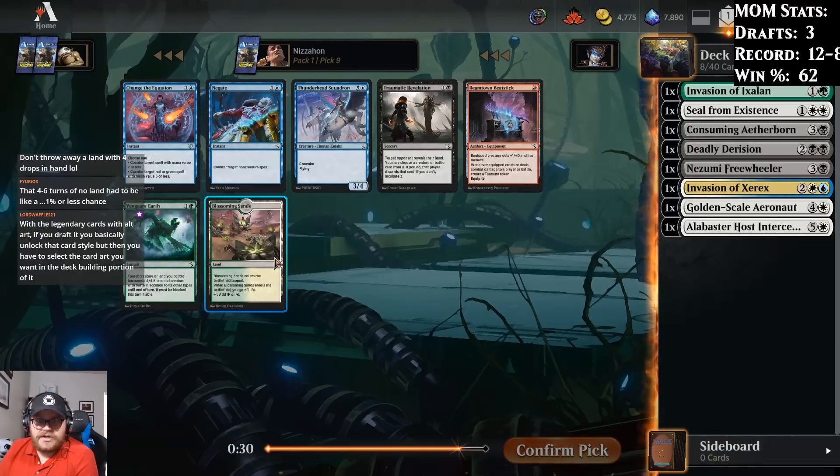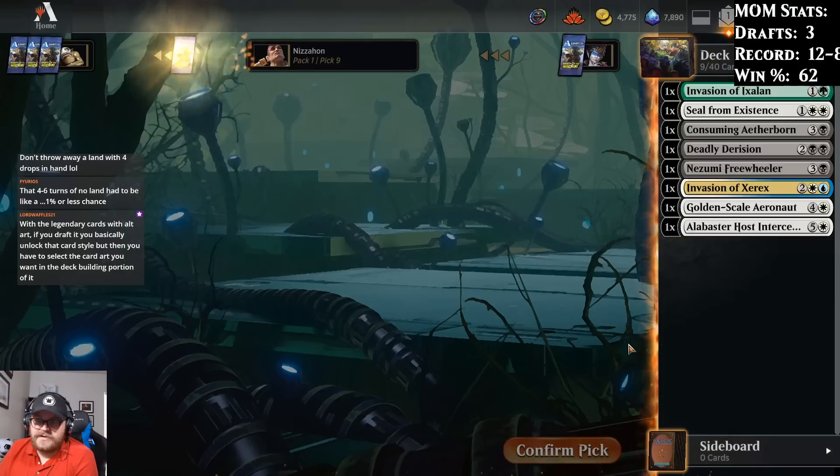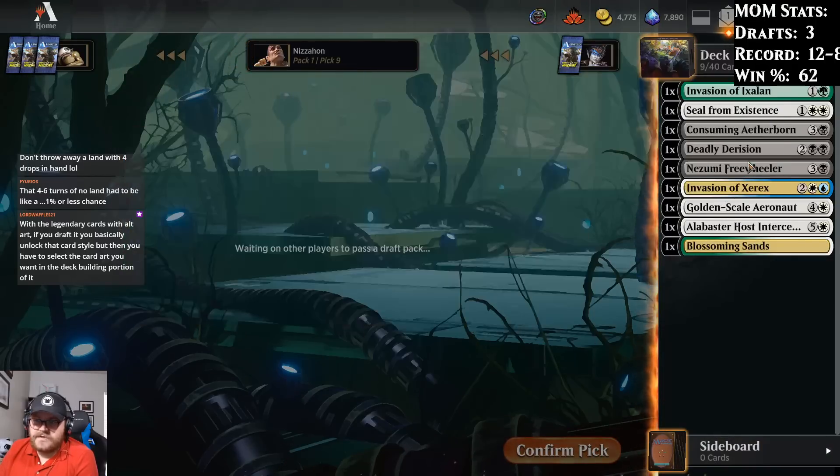Traumatic Revelation and a Gain Land. I think I'm going to take the Gain Land — fixing seems good.